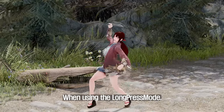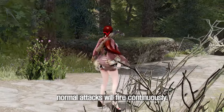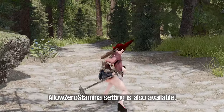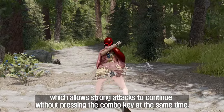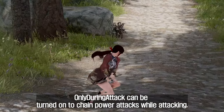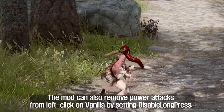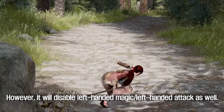When using the long press mode, if the left click is held down, normal attacks will fire continuously. This feature is useful when used with a battle mode that allows power attacks without consuming stamina. The allow-zero-stamina setting is also available, which allows strong attacks to continue without pressing the combo key. Only-during-attack can be turned on to chain power attacks while attacking. The mod can also remove power attacks from left click on vanilla by setting disable long press; however, it will disable left-handed magic and left-handed attack as well.